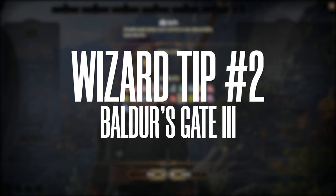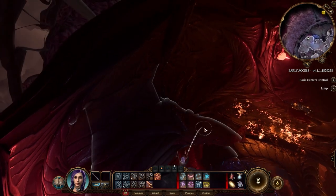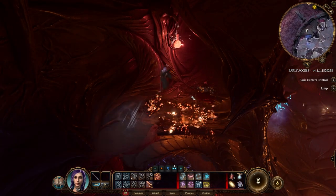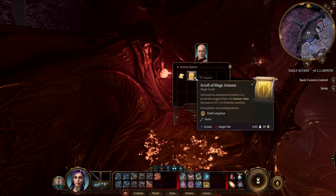Tip number two: if you want to use Mage Armor, I don't recommend getting it when you start your character, because you can find a scroll pretty easily and pretty fast on the Nautiloid too. So just get the scroll, learn it after the Nautiloid, and then you have one extra spell — that's always good.